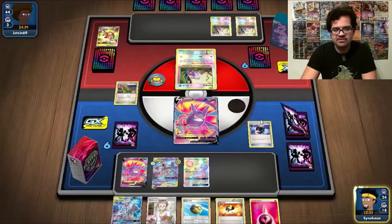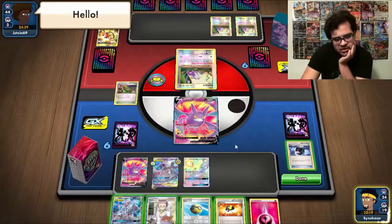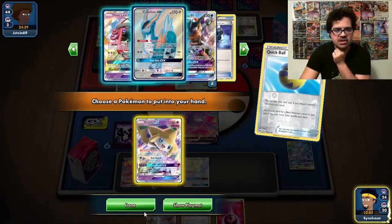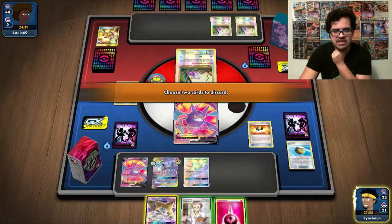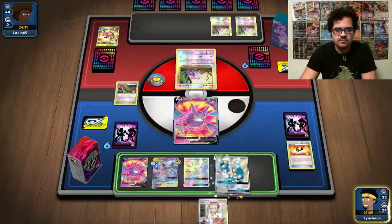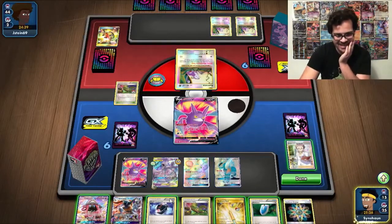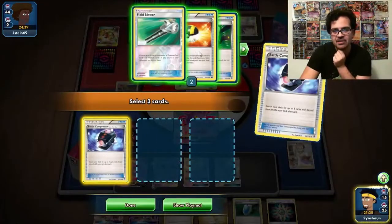We're going to keep the Greninja in play because Elusive Master does allow us to draw some more cards. We could go for Cobalion Elusive Master now, actually, but I don't think we're going to. I think we will Quick Ball away the Mewtwo for Jirachi, as we're not going to particularly need that. Get rid of these two for the Cobalion, which we are against bench. And then we will Professor's Research. All we needed was a Float Stone, which we didn't get. So we'll Battle Compressor away these along with two Ultra Balls. N is much more useful in the discard at this rate.